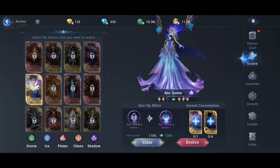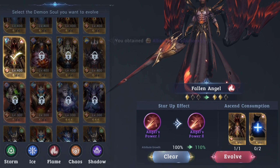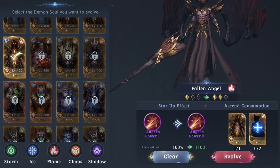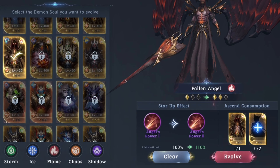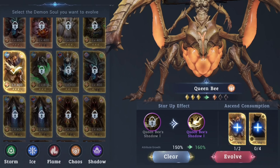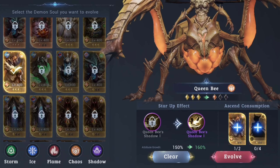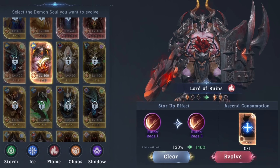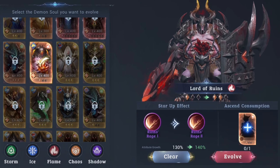For gold rarity, from one star you need one identical Demon's Soul and two others. For gold two star, you need one identical and four others. To evolve from gold to orange, you will need two identical and four others.